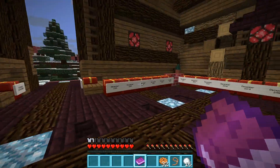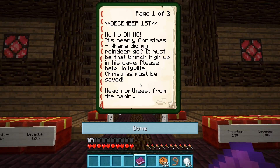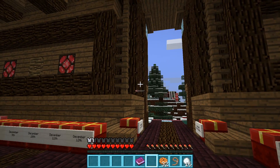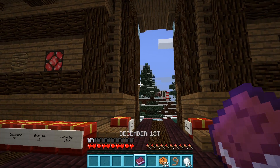Let's open the December 1st book and see what it says. 'December 1st — oh oh oh no! It's nearly Christmas. Where did my reindeer go? It must be that Grinch high up in his cave. Please help Jollyville, Christmas must be saved. Head northeast from the cabin, just past the pole. Over to Mr. Ginger, then under the bridge — you must go. Follow the road to a room where Dasher is caged away. Parkour over to him and bring him back to my sleigh. Sincerely, Santa.' So apparently this is a How the Grinch Stole Christmas themed map, which is cool. And I also appreciate the Dr. Seuss style rhyming.